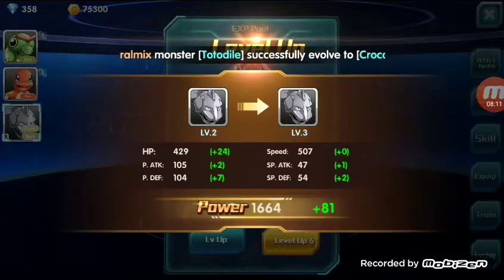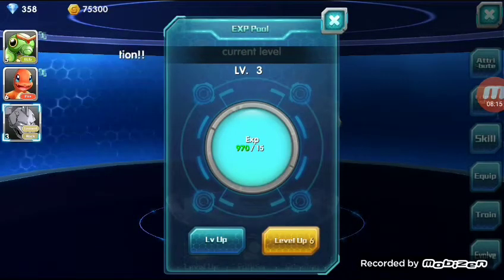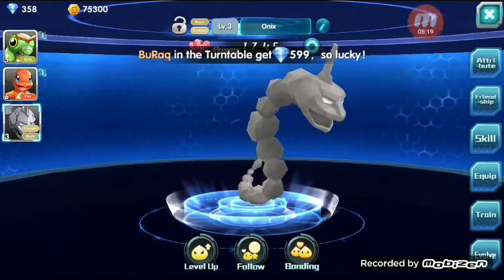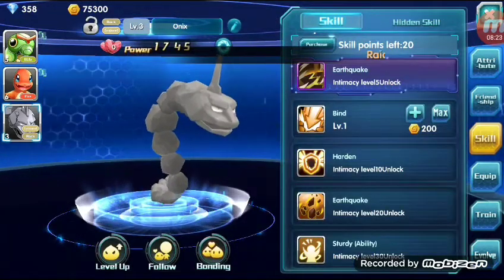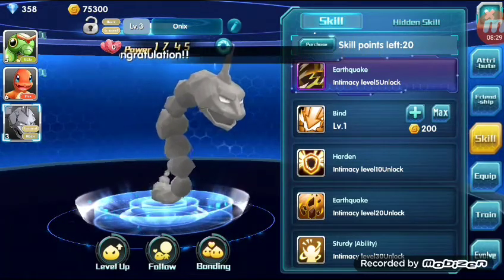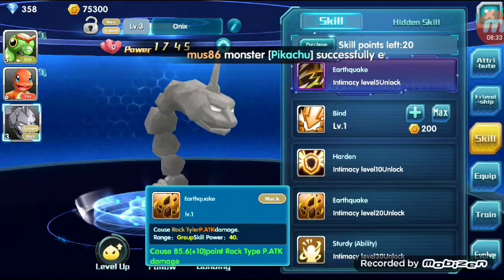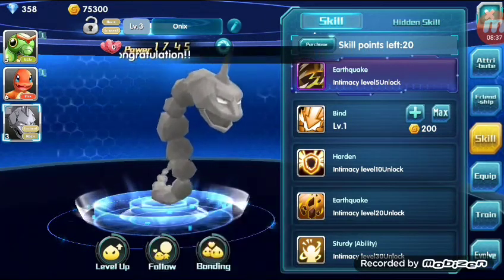I'm just going to level up my Onix to level 3. Then we're going to see his skills. He has Earthquake, Bind, Harden, and another Earthquake but this one causes power attack damage on it.